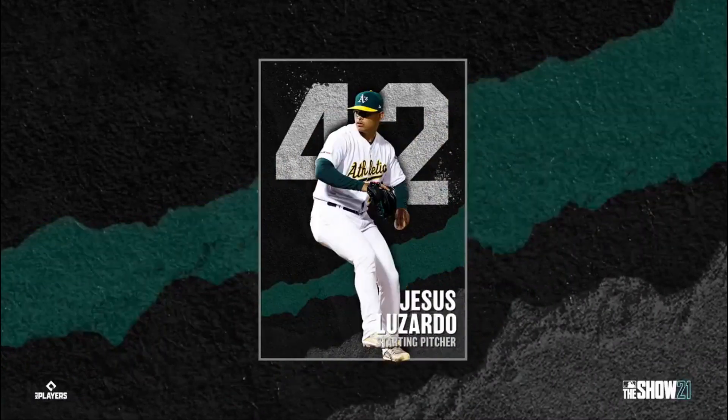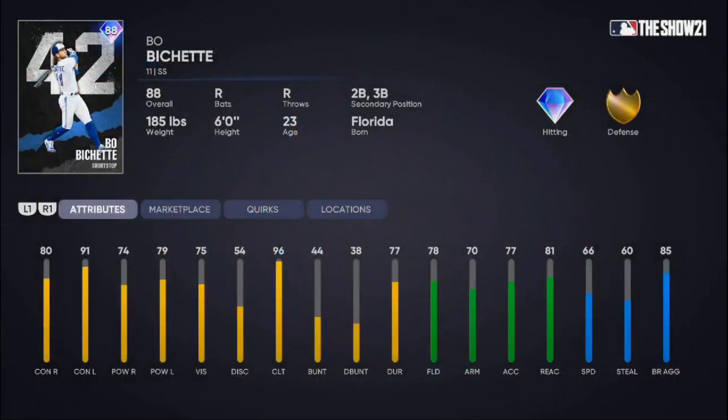Next is Jesus Luzardo for the Athletics. For him and any other pitcher who is a reward for this stage one of the team affinities, I really need to see their pitch selection, velocity, overall attributes, and how their motion is. Personally, what I want from my starting pitchers is a sinker, a changeup, a slider, and hopefully a cutter.